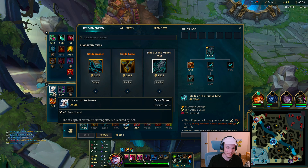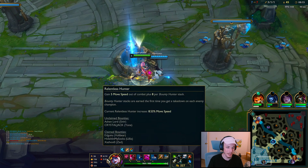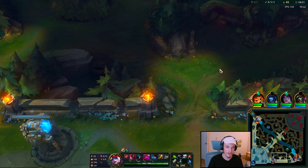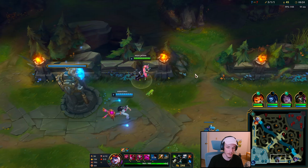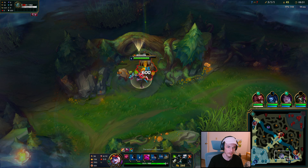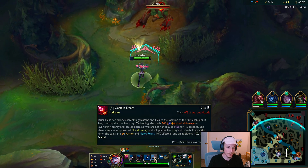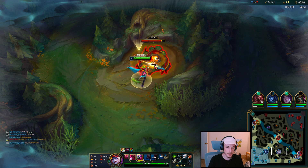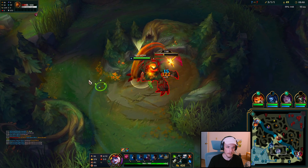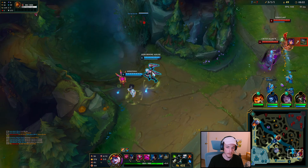Let me try this out — we'll get Boots of Swiftness and then we can kind of play like Shaco, being a total nuisance on the map. We already have bonus movement speed out of combat with Relentless Hunter, and Boots of Swiftness are some of the highest flat movement speed you can get. Our W will give us bonus percentage movement speed up to 60% when the W is maxed. With this extra movement speed, we'll be way stronger because we can get to fights a whole lot faster.